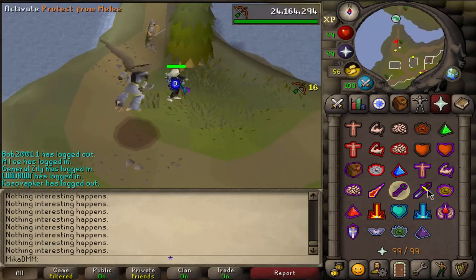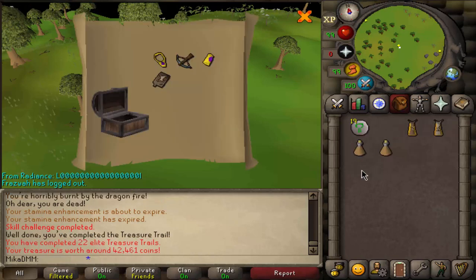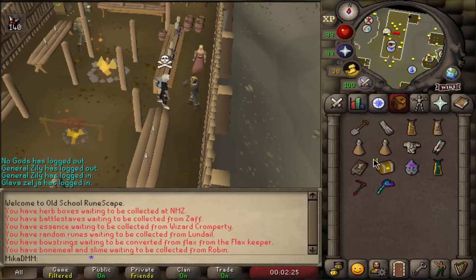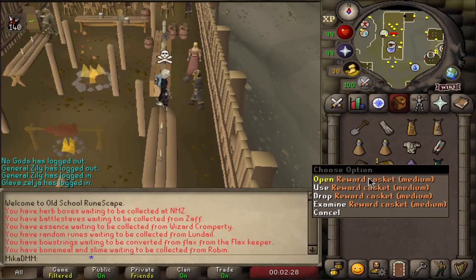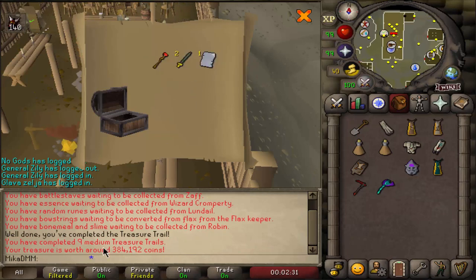Here it is - an elite one! Wait, that's worth 40k? That's messed up. But you know what they say - medium means ranger boots. Look, this is 400k but the elite one was 40k. I'll take it - 400k loot, not bad at all.